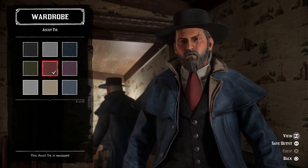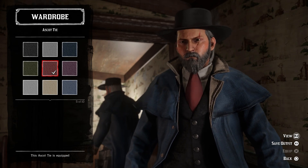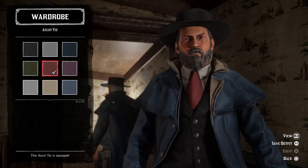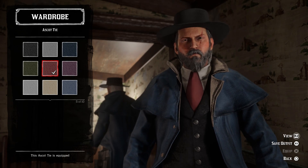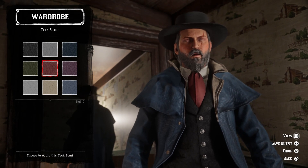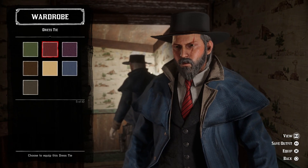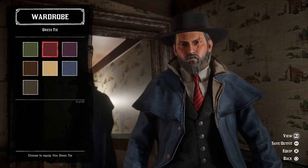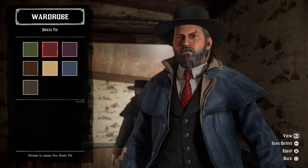For the neckwear, I was between three different options but in the end I went with the red ascot tie. In the movie his tie is much more vibrant than this, but we have no options that come anywhere near that color in the game. The ascot tie arguably looks the best despite not having a top knot. The tech scarf would also work — it has the same basic shape and a knot on top — but it's two strands instead of one, so I did not use it. The standard dress tie has a nice big knot but it has stripes and is too narrow, which is why I went with the red ascot tie.